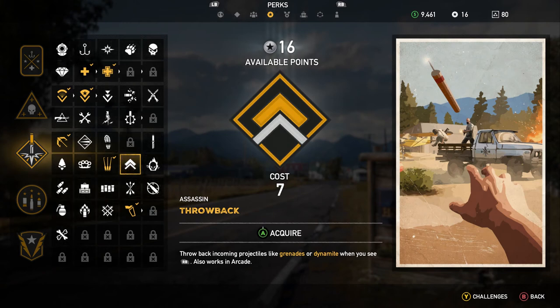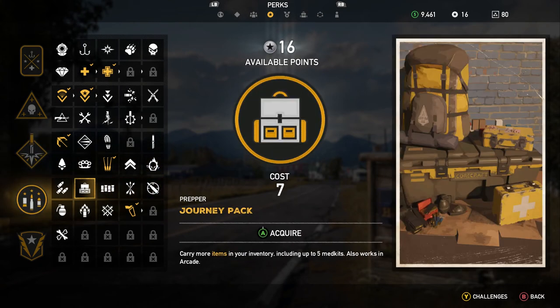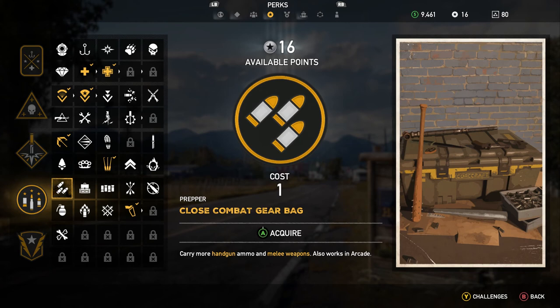Throwback — you can throw back projectiles like dynamite and grenades. And then we have Ghost — you make less noise when walking, sprinting, and landing, and falling damage is also reduced. Moving down to the bullets: Close Combat Gear Bag.